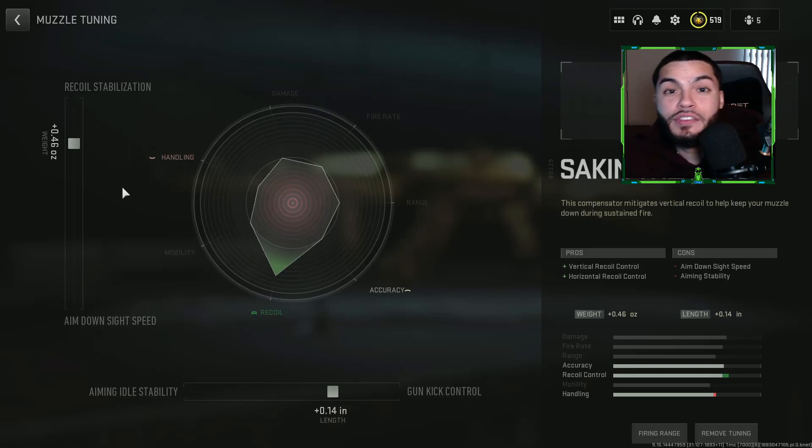Welcome back to the 762 gameplay here from Modern Warfare 2 — using this beautiful AR. If you guys did enjoy that gameplay, smash that like button, subscribe and turn those notifications on. So we are starting over the muzzle — the Second Tread 40 — which increases vertical and horizontal recoil control, with the opportunity to tune for more gun kick control.